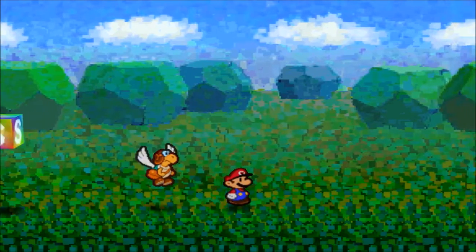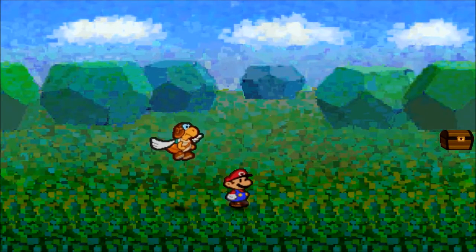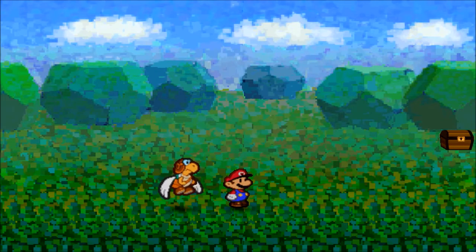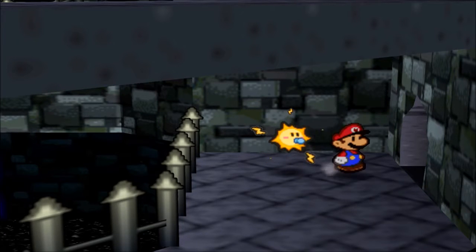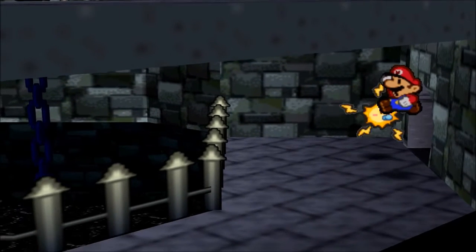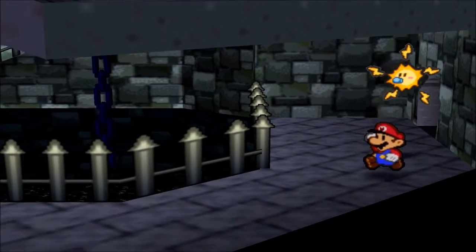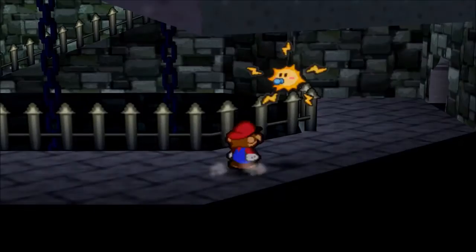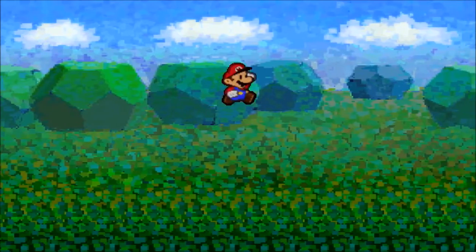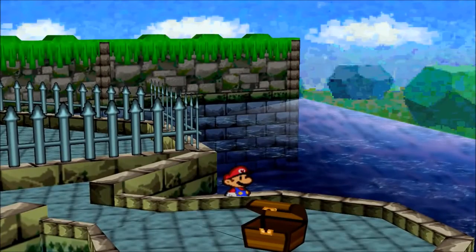We discovered something very interesting after experimenting with a theoretical speedrun skip in the Kooper Bros. Fortress. Starting from the inside, you can delay the transition into the following room by doing perfectly timed jumps. You can even move during these jumps if you're really precise. Our angle and momentum is preserved in the next room, which can allow us to fall straight out of bounds if we store the room transition from afar. We call this glitch Loading Zone Storage, or LZS for short.